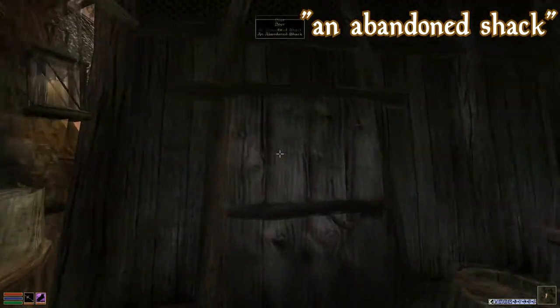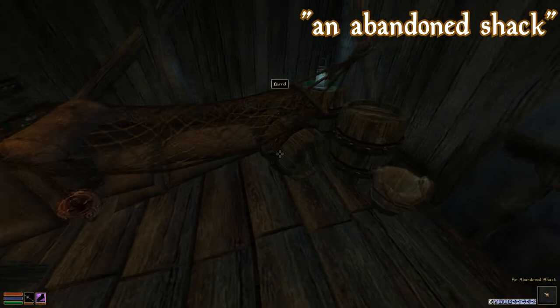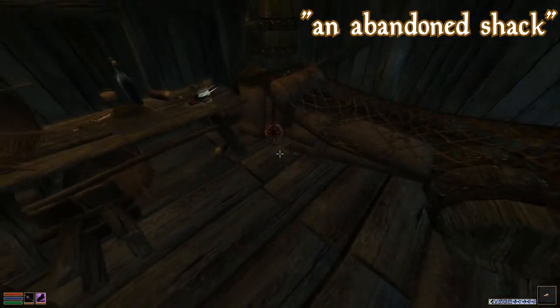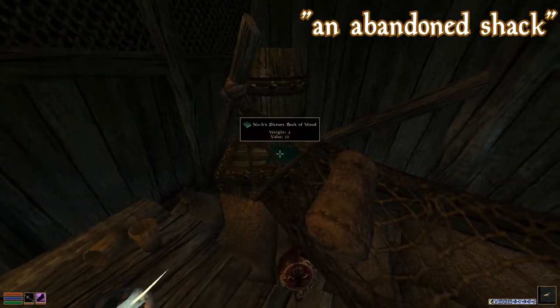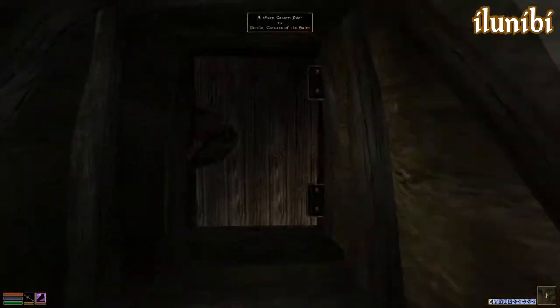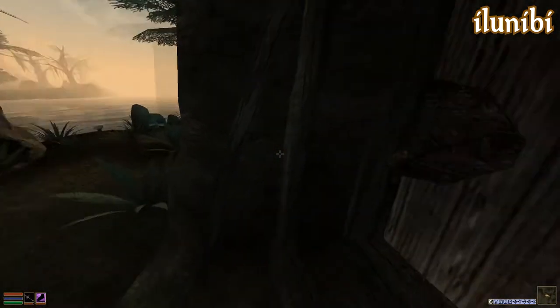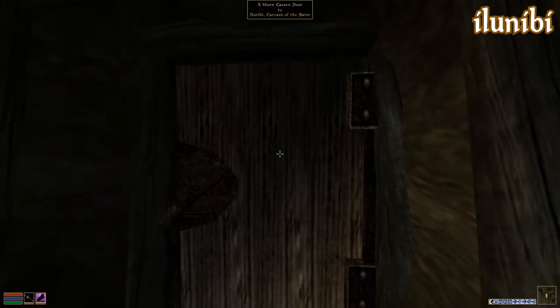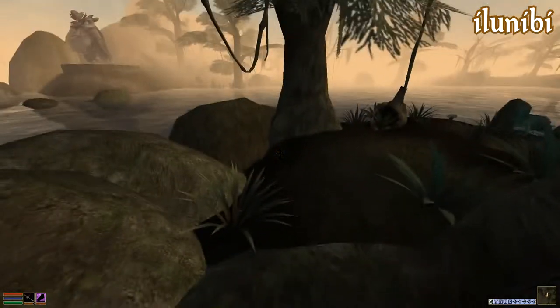This abandoned shack is a cute little abandoned shack where you can find the Pulitzer Prize winning Noo's Picture Book of Wood. It also has an incredible view — you could live here if you wanted. Ilunibi is a huge six-house base that you visit in the main quest. It is very scary, and if you complete the game you will spend a lot of time in here.